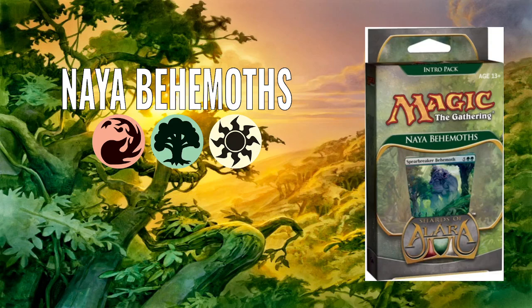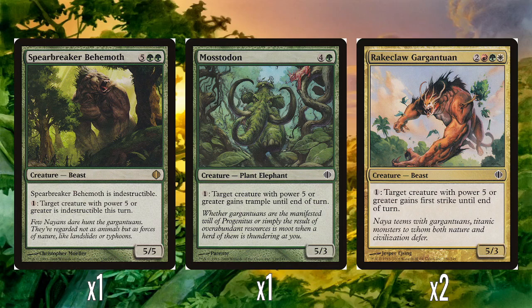Naya's theme is stuff with power five or more matters — they like big creatures, that is it. We'll see something like this in quite a few more videos when we go to Khans of Tarkir and get the Temur — I've never known how to pronounce it — the green-red-blue clan and their ability Ferocious, which cares about power four or more. So it's weird that it got keyworded years later, and why it was lowered from five to four. Naya is kind of like proto that, I suppose.